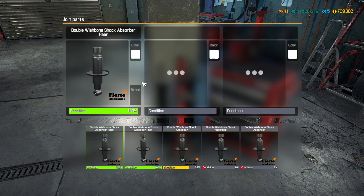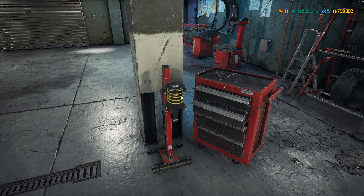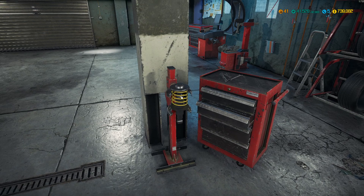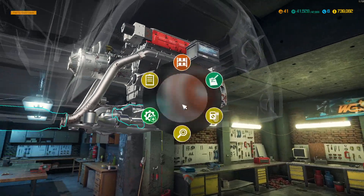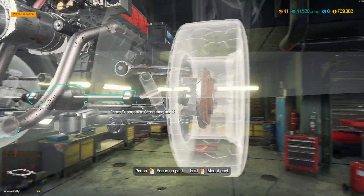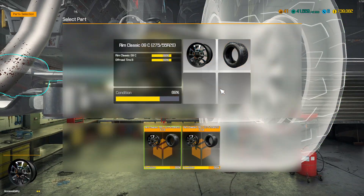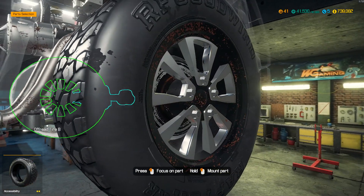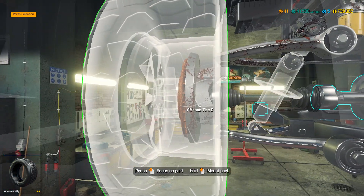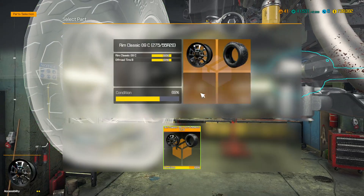Alright, that's that one done. Now we will get the next one done. So we will finish off with the front first, at least as far as the gearbox, and then we will start working down the back because the back is in tatters. Alright, that's that one in. Tire — or the wheel — can go back on. And same with this shock, and the wheel.